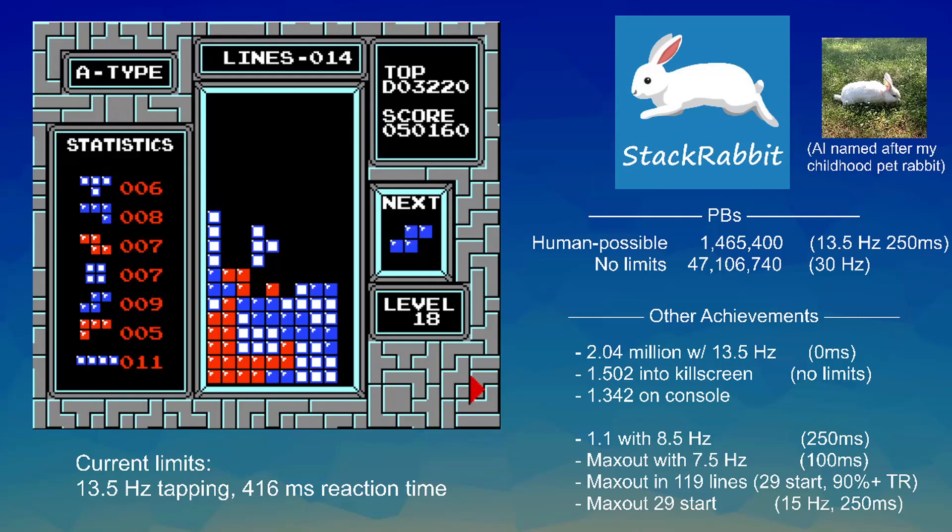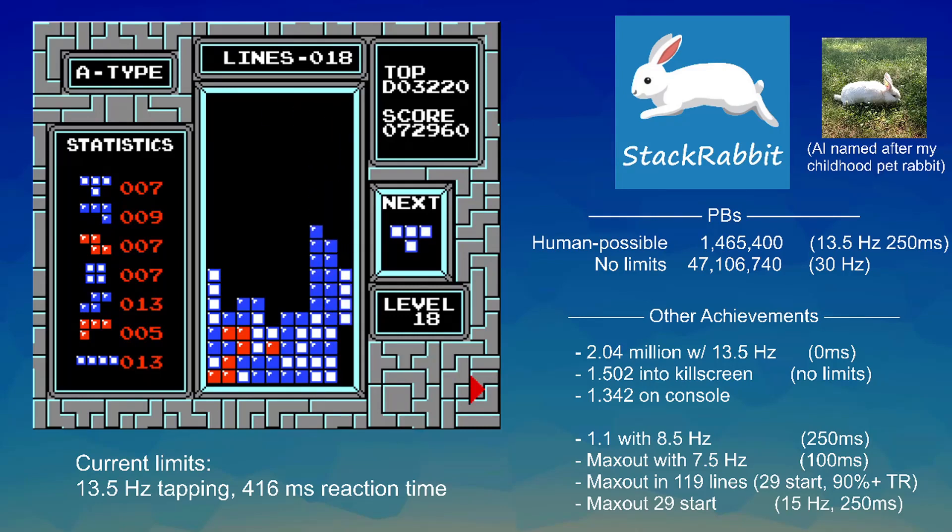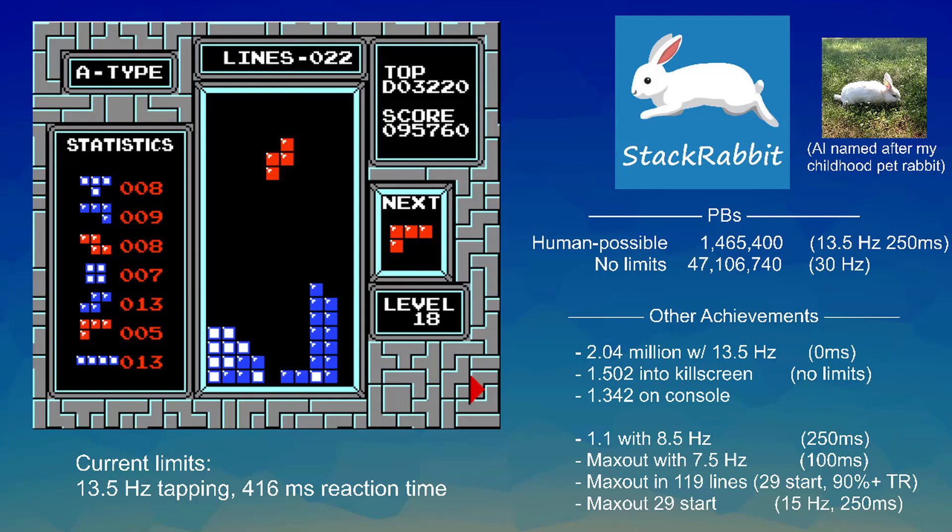It's making some really cool placements, and in particular the adjustments it does based on the next piece that's coming are what I think is really cool. It'll set up an overhang that just perfectly fits the next piece so that its resulting stack is a little bit better.